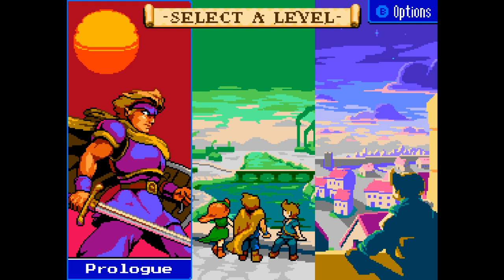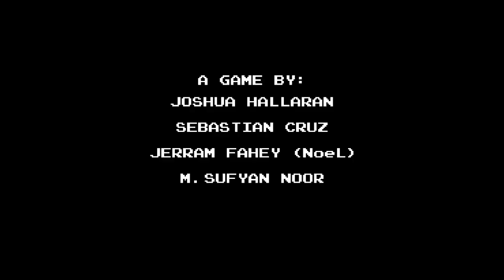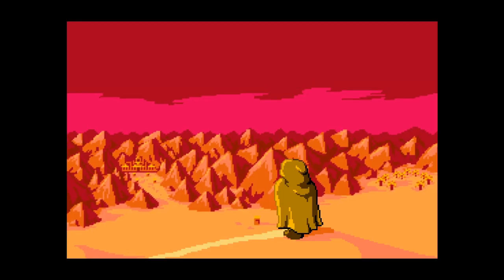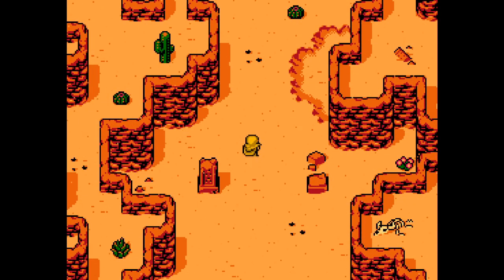There is an options menu — it doesn't give us a whole lot of options, but it is a basic options menu if you'd like to explore that. Okay, well that's kind of nice pixel art. So we're in a desert; it looks like a Critical Games production. I'm not sure — I almost feel that it's going too slow here. I like the kind of showing the intro here, but I think the text and the pictures probably could be combined to quicken this up a little bit.